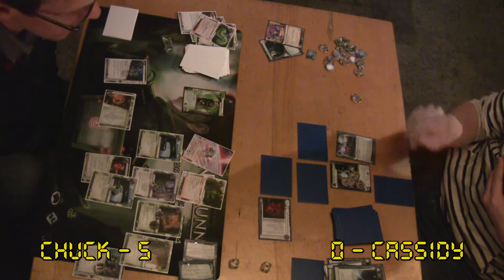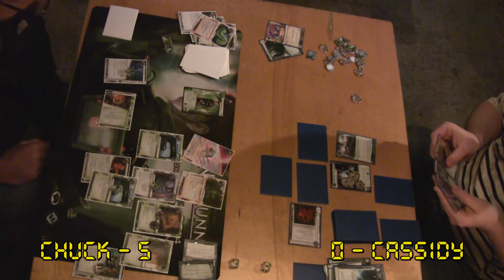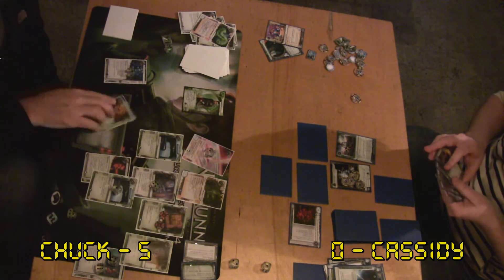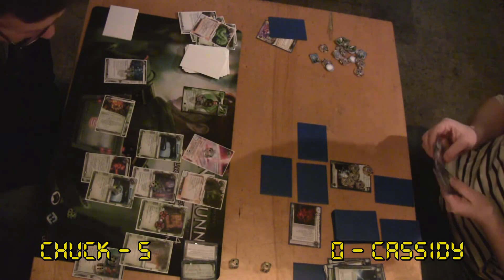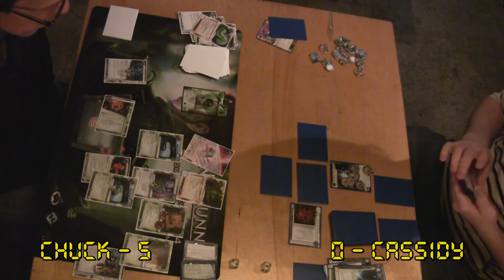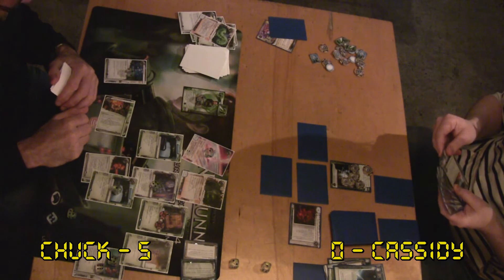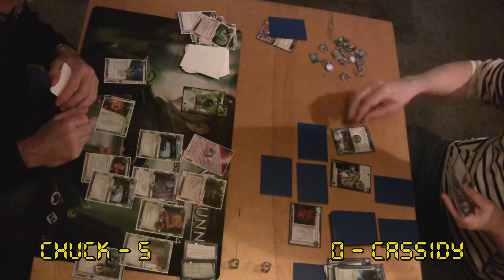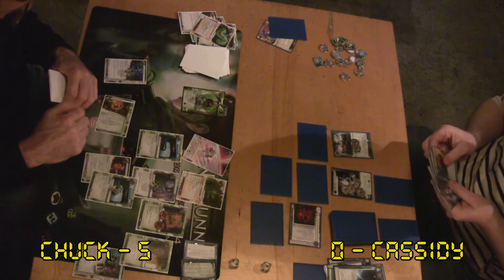It only costs one to trash. I wouldn't even trash it — it doesn't do anything to you. With this Blue Sun deck he'll rez the Will of the Wisp and then just take it back to hand and put it out somewhere else — he can keep moving it around. That's actually the best way to use Blue Sun I've seen. The ability to remove bad pub with Elizabeth Mills and then just get her back and do it again is really good. Elizabeth Mills would have been incredibly good against you when you had all that stuff on Workshop.